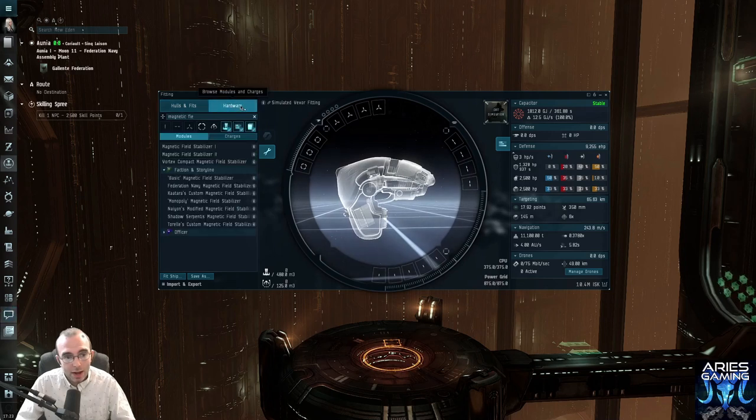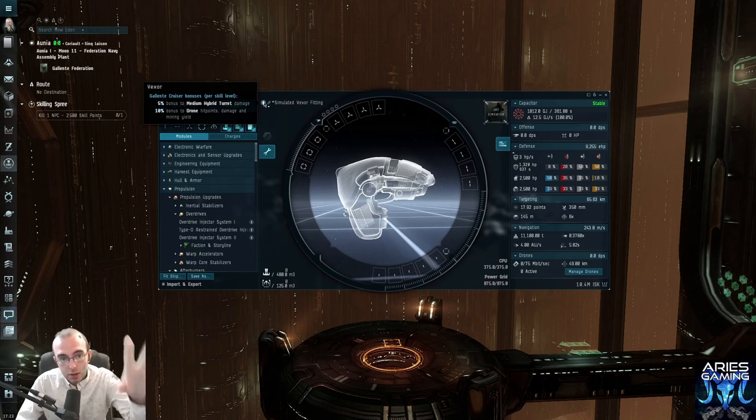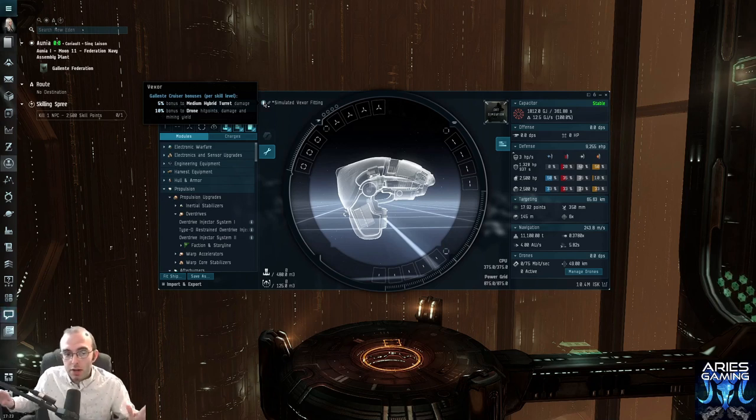Go into the hardware tab — this is where you find all the parts you're going to put on the ship. The first thing I want you to do is hover on the eye icon here. This will tell you the name of the ship and then, for every level of Gallente Cruiser skill, you get bonuses: medium hybrid turret damage — which probably means it's a good idea to put medium hybrid turrets on this. As a rule, if it's got a bonus for it you should probably use it.